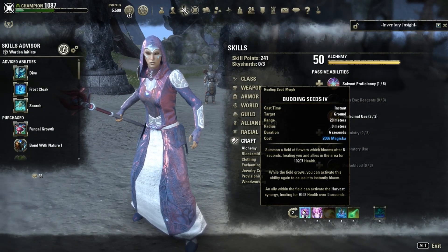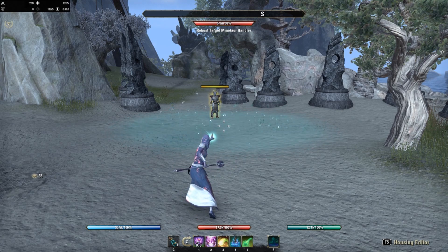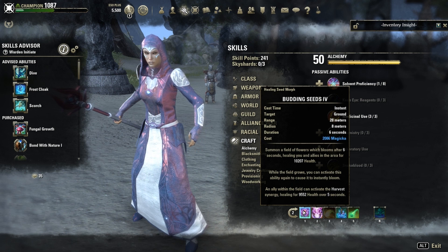Budding Seeds: you summon a field of flowers that blooms after 6 seconds, healing you and allies in the area for 10k health — so it's a very strong delayed burst heal. While the field grows, you can activate the ability again to cause it to instantly bloom. The nice thing is it also provides a synergy — an ally within the field can activate the Harvest synergy, healing for 10k health over 5 seconds.